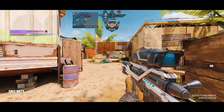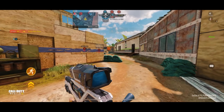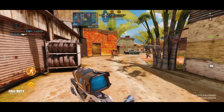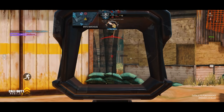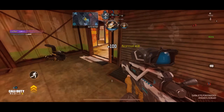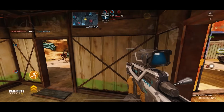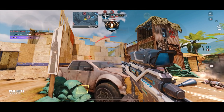Coming in at the number five spot we have the Locust. The Locust actually got buffed recently — it was a buff to the skeleton stock — which gave it a faster ADS time. After the massive sniper nerf a couple seasons ago, the main things lacking with snipers were the slow ADS, the flinch, and the inability to dark scope or blank scope. Since you can't dark scope or blank scope, you need to scope completely in for an accurate shot, which required faster ADS speeds.